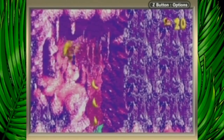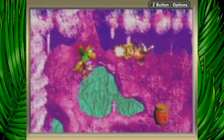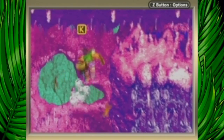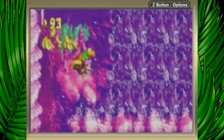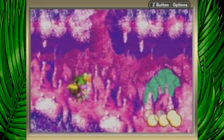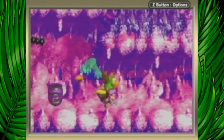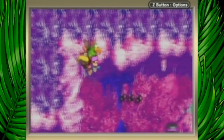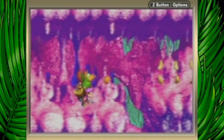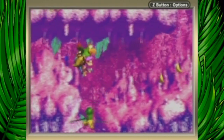All right, let's get started. I forgot how purple the caves are in this version. Also, the music takes a bit to start up too. I don't foresee this one being that much different than the Super Nintendo one. You still can't do anything to them. Very purple cave — it's so weird. That'd be very interesting to see in real life, a very purple cave.